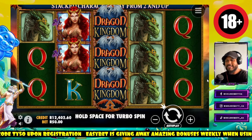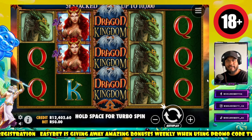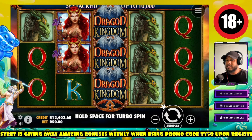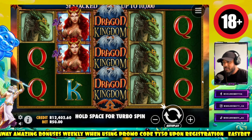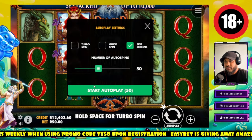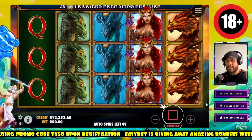Wholesome gang, we are back on Easy Bet and we are going to play this game called Dragon Kingdom. Let's see how it goes — underrated slot, I don't see many people playing it. I believe we have a chance here to really get something cooking. Let's start with our 50 spins and see if we can get a major win.